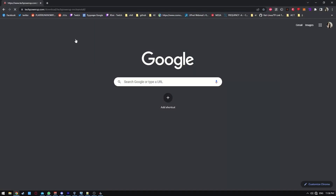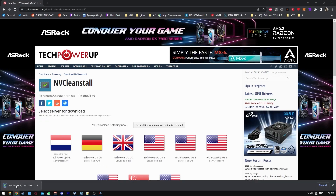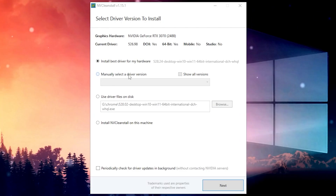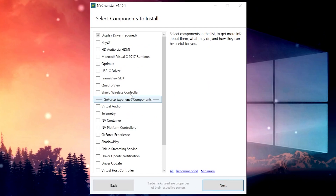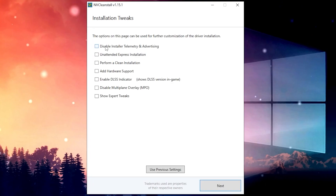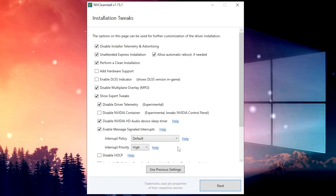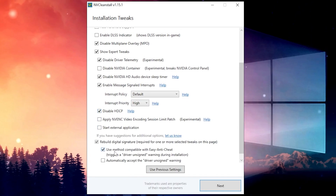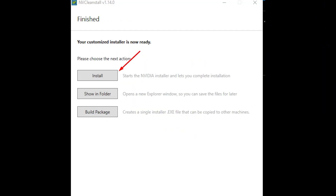When your computer is back up, click the link on the guide to download a clean install and follow my steps for the installation process. Select the latest driver, press next, don't tick anything, press next again. When the driver finishes downloading, copy these settings. After you press next, click on install and wait.